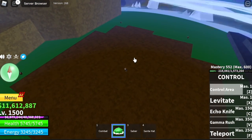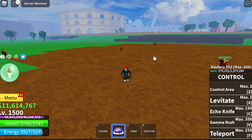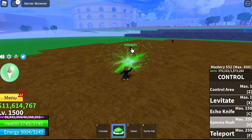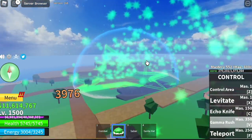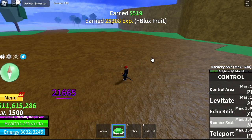Now we're going to try multiple targets. We have 4 enemies here. Let's try the Gamma Rush. Behold, I really love watching this skill — it really looks cool. Now let's focus on the damage. Again, we have 4 enemies here, and the damage is 21,665.